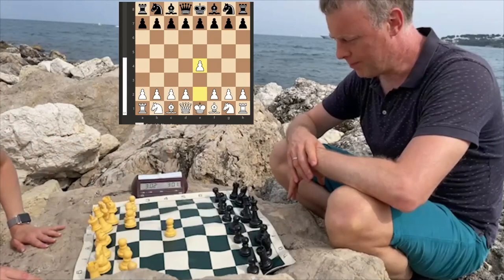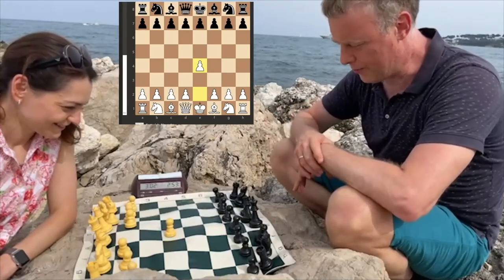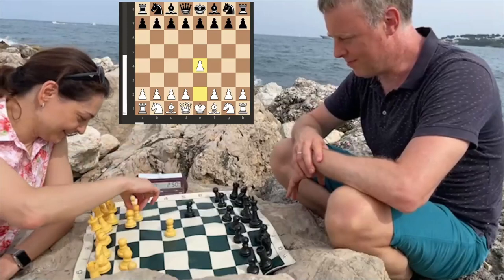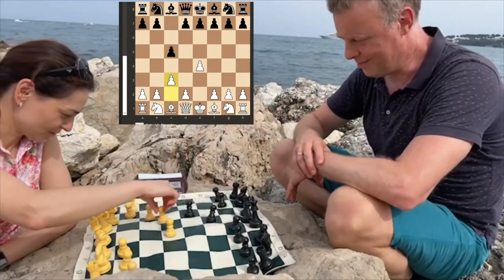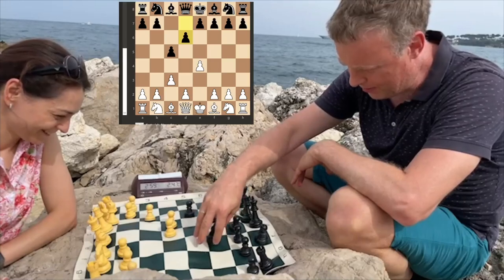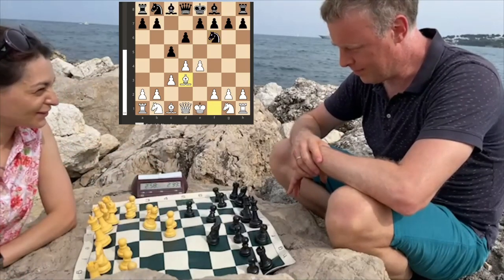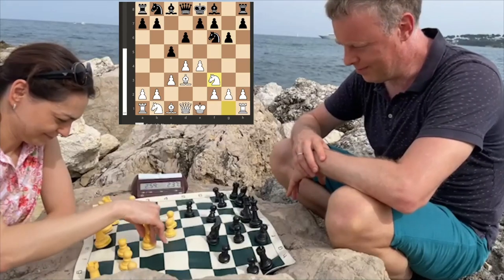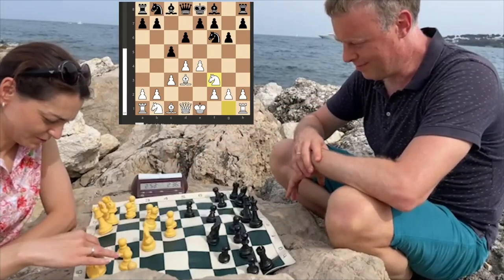I start the game with e4. We had a problem in that we picked quite an uneven surface to play on. It was a Sicilian, the Alapin variation, d6. My opponent opted for a rather passive line and let me occupy the center. I think I got a very pleasant position out of the opening — g6, knight f3 — but nevertheless players sometimes do play such a setup with black.